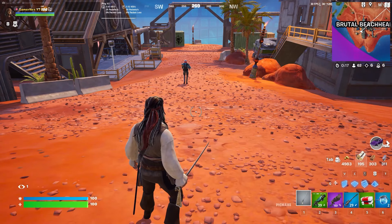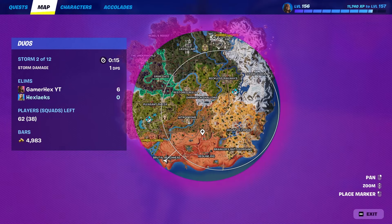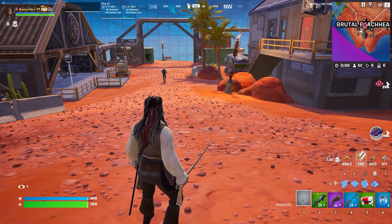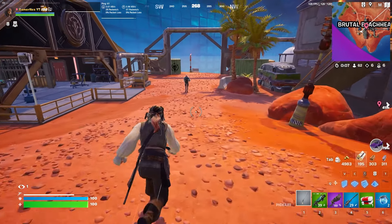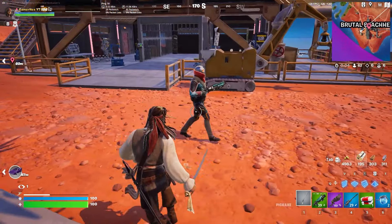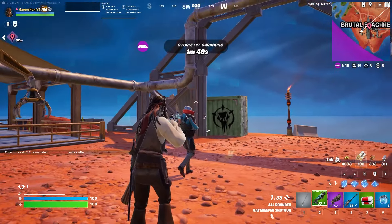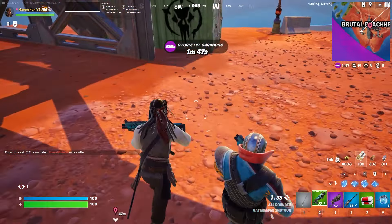For the next quest, we need to damage an opponent in the storm. The best method is by going to these two locations — the boss's area — and waiting until the storm hits that location. The henchmen will not attack you unless you attack them first, so we're going to wait until the storm hits the henchmen and then kill them.